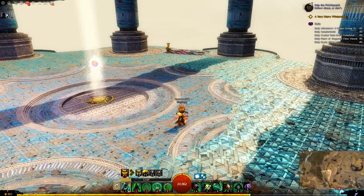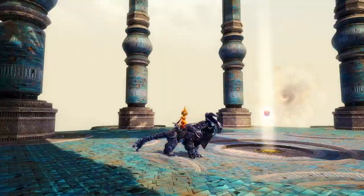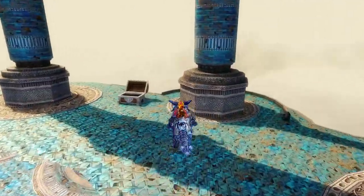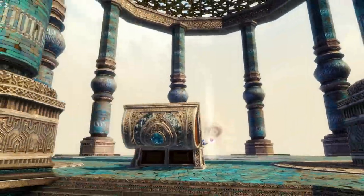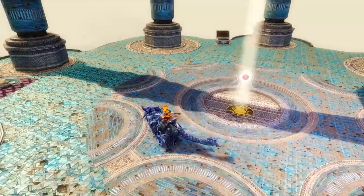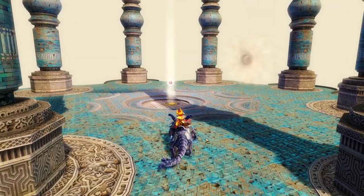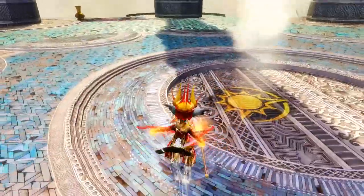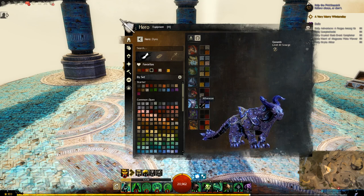Let's move on to the Warclaw. First up is the Stormclaw - that's pretty cool. Let's have a look at that running, and the Engage Skill. For the dyes on Shadowvis, it just disappears - also the eyes too.